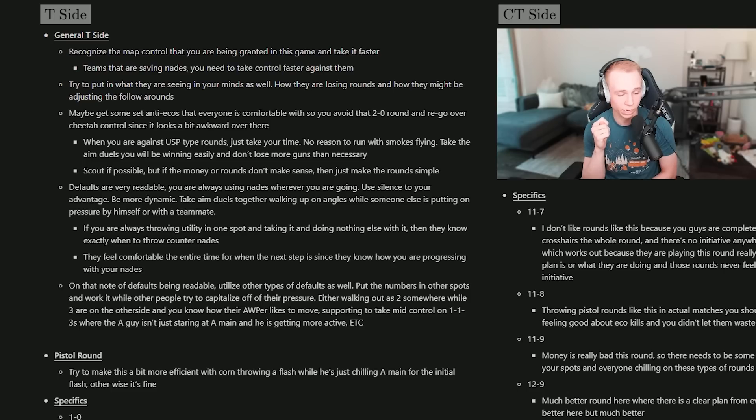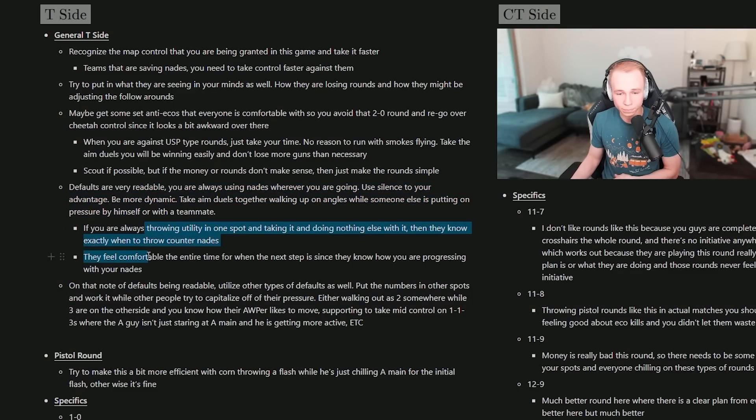Get some set anti-ecos — you guys were a little bit uncomfortable in the 2v0 round. Just get a little more set so everyone knows exactly what they're doing. On USP-type rounds where you have way better weapons, take your time, don't do flying smokes, take aim duels and just relax — there's no need to rush. Scouts are very readable. On the topic of readable defaults, not only should you have a 1-1-3 but also a 1-2-2, 3-1-1s, and more — this should be standard for you on both CT and T side.